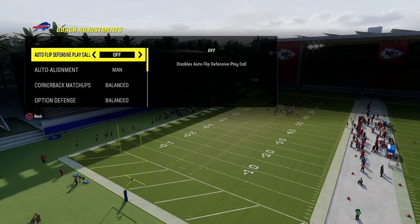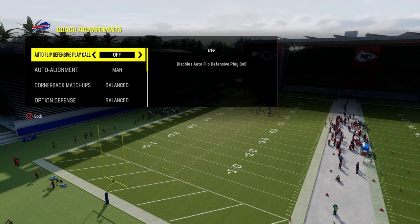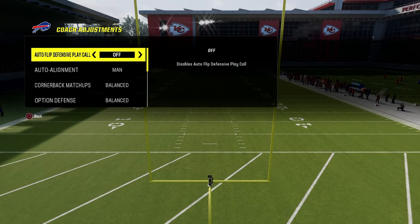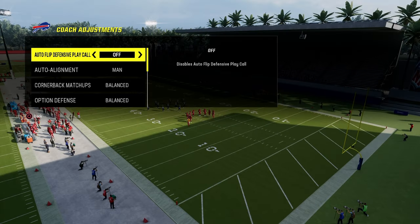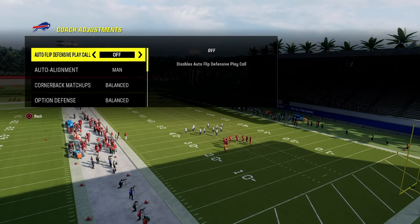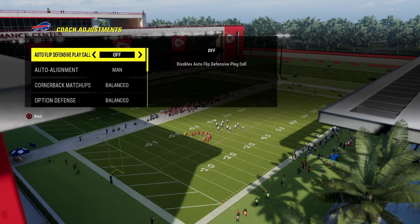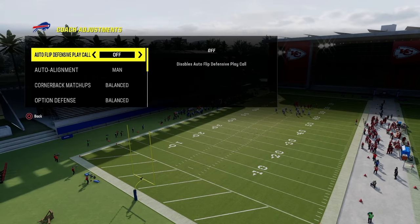Really important: this is a man-to-man based system. You can run zone with this if you want to, but it would take some tweaking to make zone really good out of this alignment. It's really good for man-to-man. We know that man-to-man is the meta. If you want to get my 3-3 Cub defensive e-book, it's on our school community page — link in the description for $10. You'll get access to all of my Madden and NCAA offensive and defensive e-books.